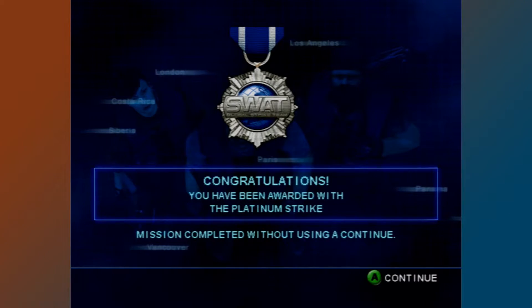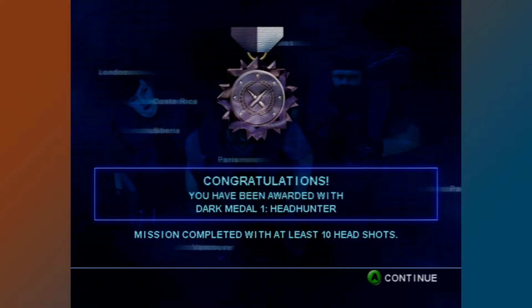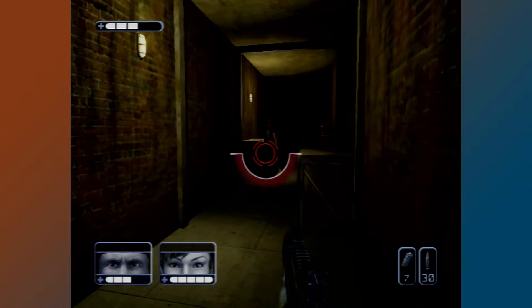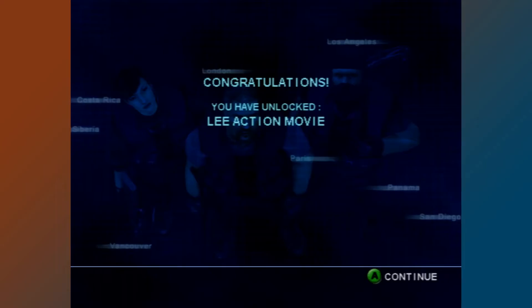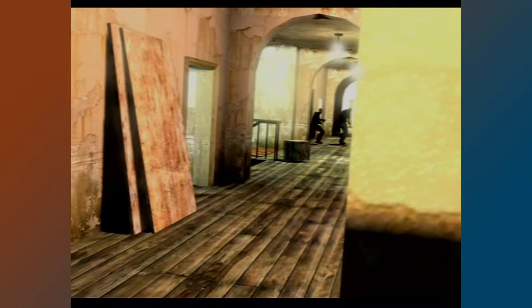In the campaign, you earn medals for missions based on specific achievements, like completing a mission without using a continue, completing a mission without getting hit, or getting a specific amount of headshots. You don't earn medals in Time Attack. There are also unlockable extras — short videos for each character that the game calls action movies, where you watch criminals navigate areas, eventually getting taken down by one of the TAC-3 members.